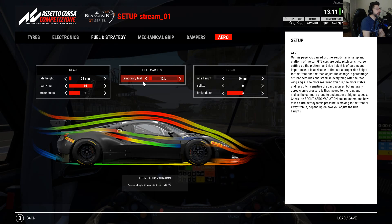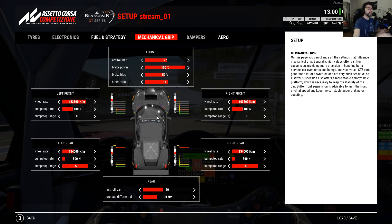Of course the sim calculates the aero effect of body roll, so that's why we try to make the car not roll too much — with bump stops and with the front anti-roll bar, which is always very steep.